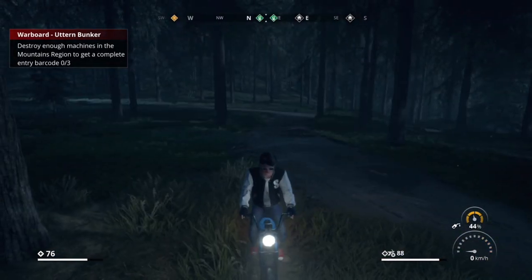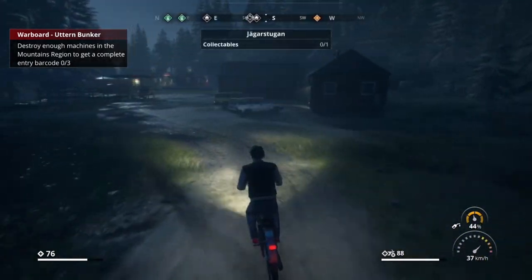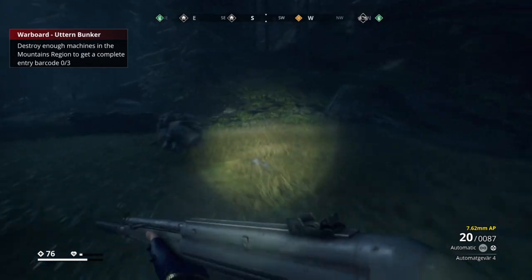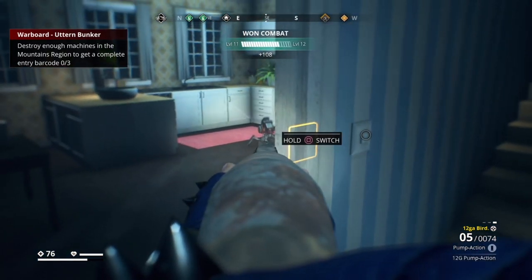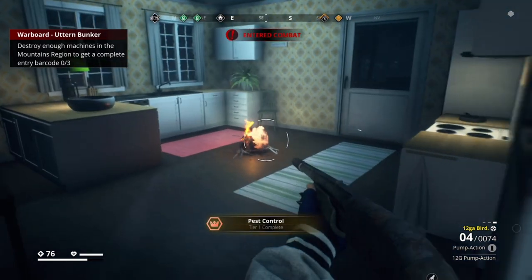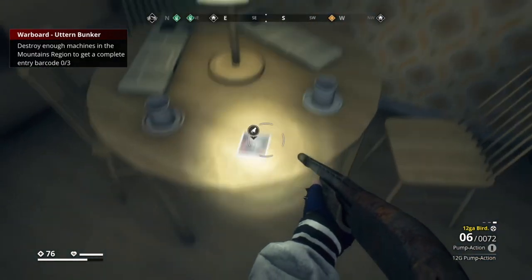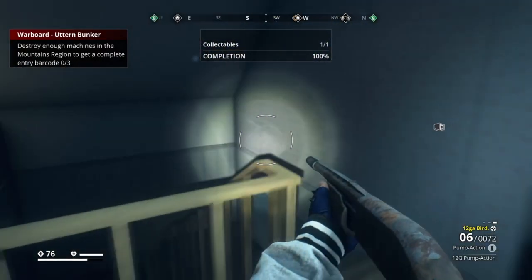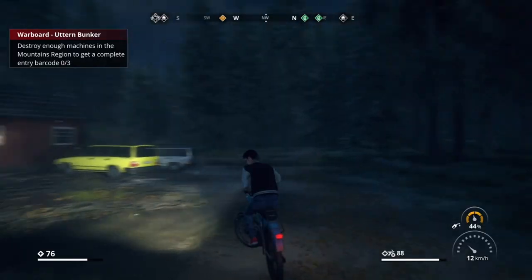Oh what the heck — this guy can jump on a moped! I didn't even know you could do that. Okay, this is definitely a safe house because I can get my moped from here. Is it inside an actual house? It looks like it might be — no, it's just a collectible. Maybe this whole place is a safe house. Nice, now we need to go to the bunker.